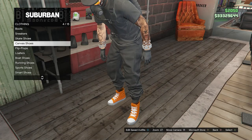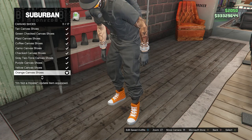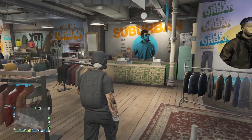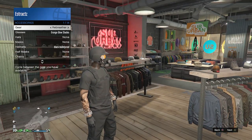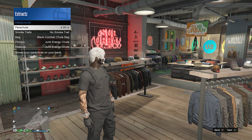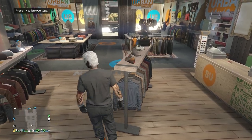Go to Shoes, click on Canvas Shoes on slot 4, and equip the orange canvas shoes on slot 11. After that, back out of shoes. If your character has any head accessories, take those off. If your character also has a parachute, take that off as well.